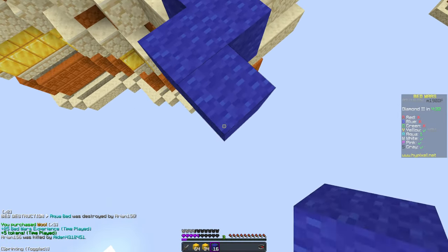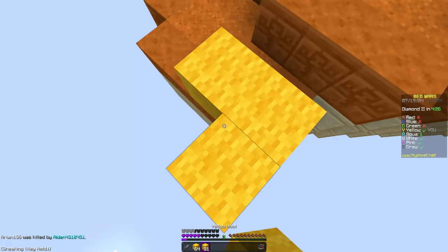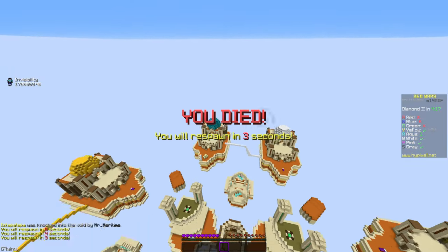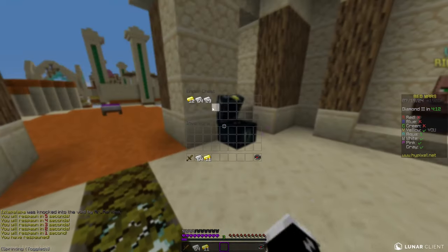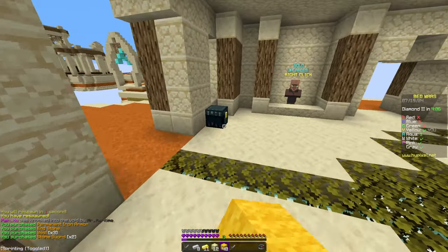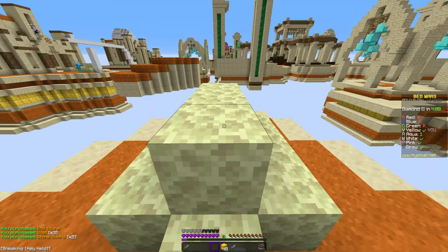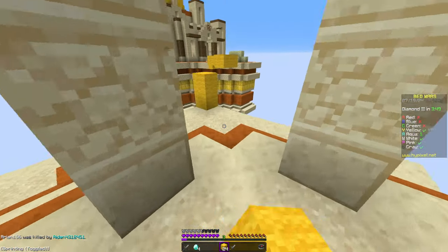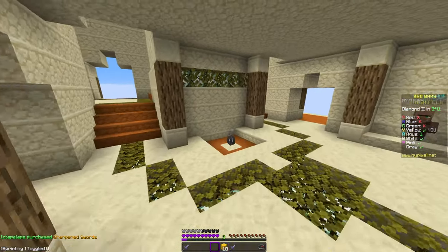Since our team is next to the aqua base, we could get rushed soon. We're gonna try and - oh, we got fireballed off, that's fine I guess. White doesn't have a defense, nor do we actually. Let's get some armor. Aqua's still alive. So while they're fighting I'm going to get diamonds since we have a free moment - that way we'll be that much stronger in fights. Aqua killed him again - Aqua's really got his game on.